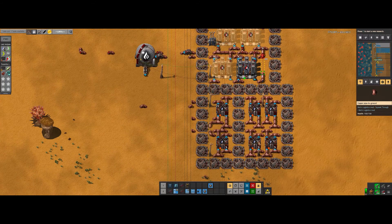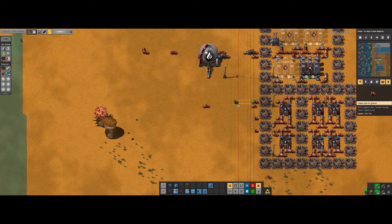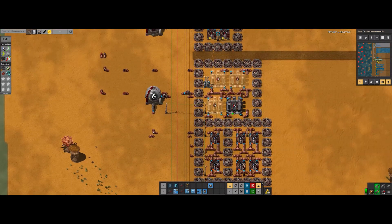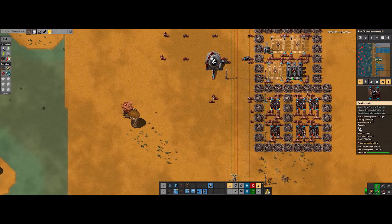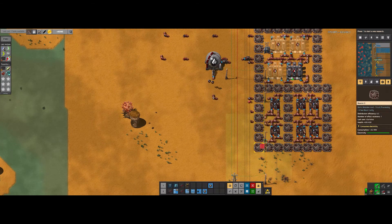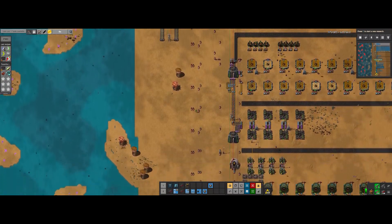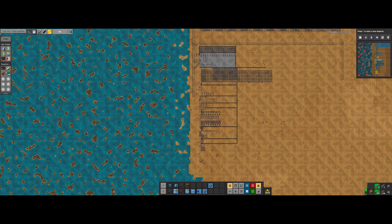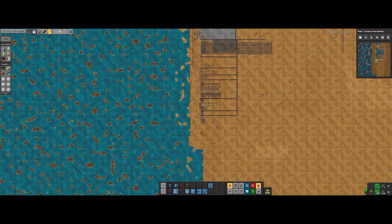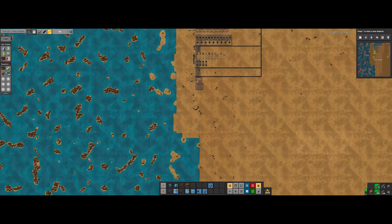We'll do what we're doing here. I was thinking maybe I could just bring it down, but we'll just do what we're doing. Let's get rid of this guy. Let's get out of map view. Run all the way down here. Looks like we're finally reaching the bottom, so it shouldn't be too long of a run going down anymore to get the stuff from the logistic area.